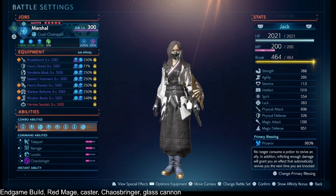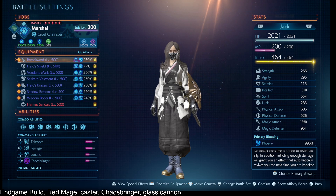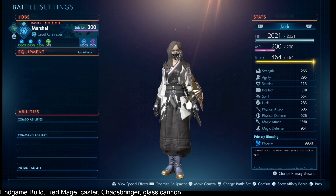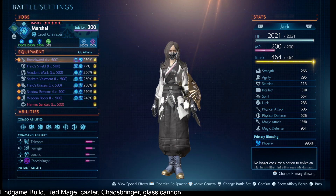No surprise if you've watched the Sage, Mage, or Black Mage videos — we effectively just cloned our gear and changed the top two effects, although I don't actually have damage dealt chain spell because I dismantled most of it by mistake over time.